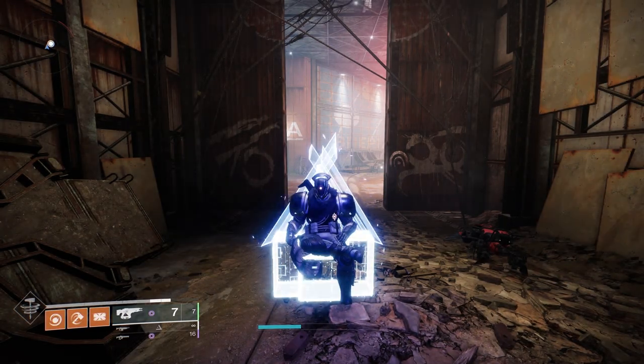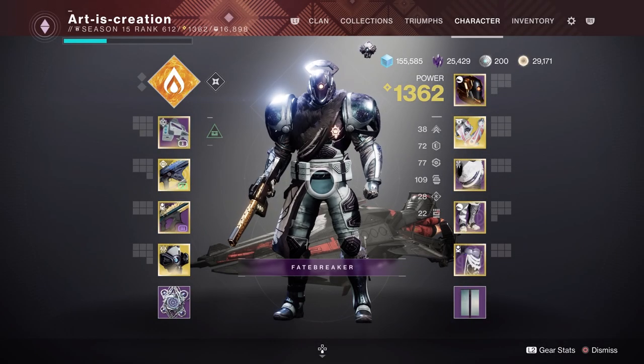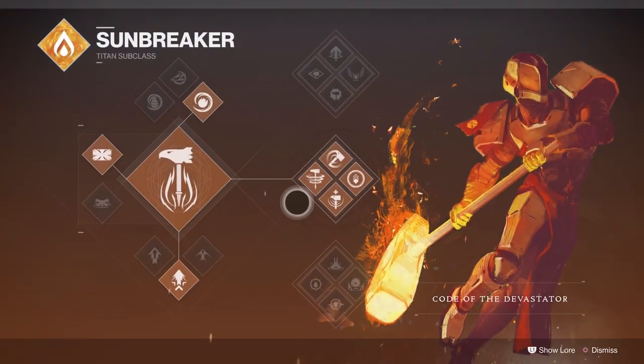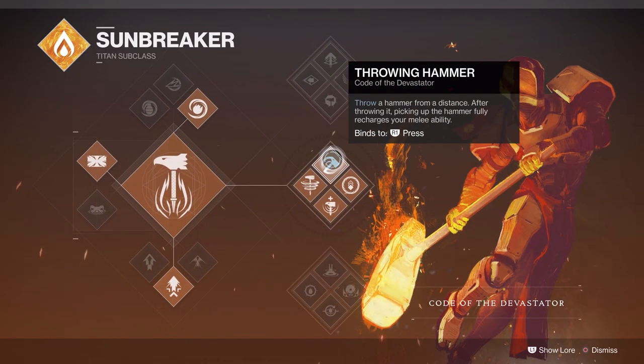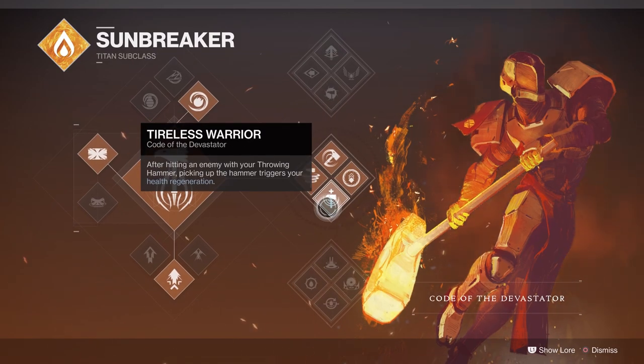Hey guys, Artist Creation back again with a brand new Destiny 2 build video and today we're back on the Titan doing another Middle Tree Solar build. For Middle Tree Solar you've got your Burning Maul, you've got your Throwing Hammer, you've got your Roaring Flames, and you've got your Tireless Warrior.